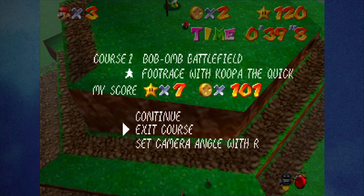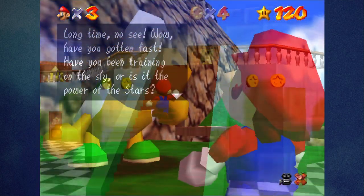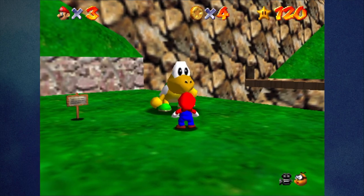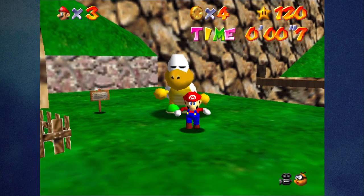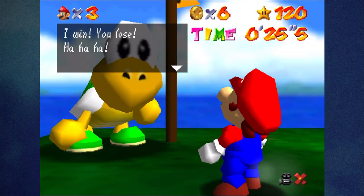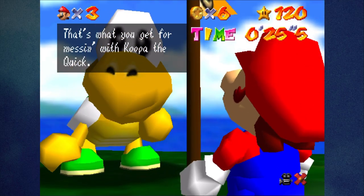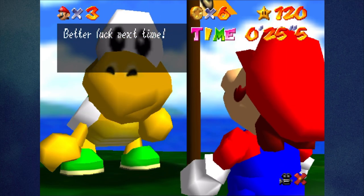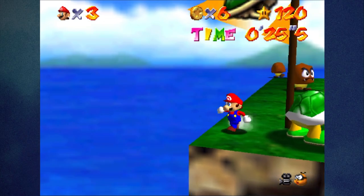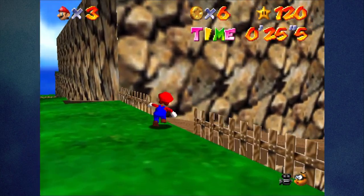You'll have to exit the course and re-enter. And now for Tiny Huge Island — let's see his text dialog for when he beats you. He says: 'I win. You lose. Ha ha ha. That's what you get for messing with Koopa the Quick. Better luck next time.' Same exact text dialog as when he beats you in Bob-omb Battlefield.